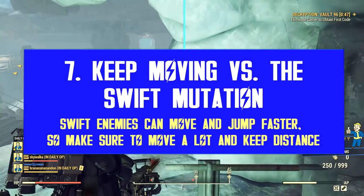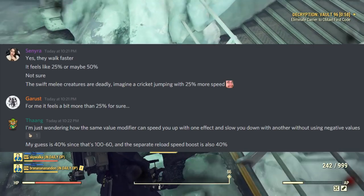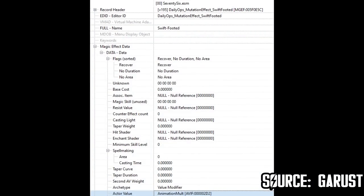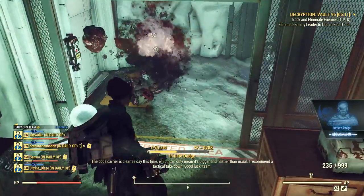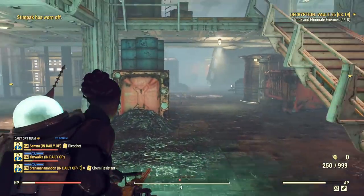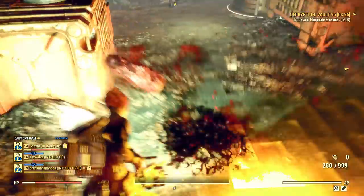What about the Swift mutation? It's another addition with Patch 26. This mutation unlocks about 25-40% movement speed according to the dataminer community. It's not a lot, but it's enough to be noticeable. In the game files Bethesda is just multiplying the running animation, so in the end it produces the same result — they run faster, and as such they can reach you faster and take you down faster too. For ranged targets this mutation is pretty much useless, but for melee enemies this is very, very dangerous.